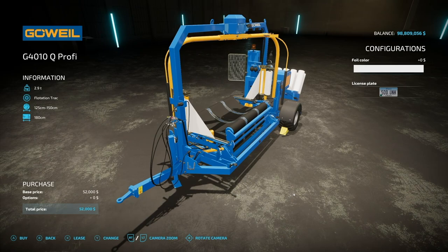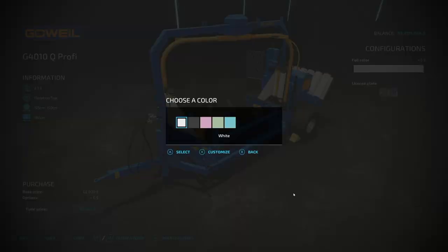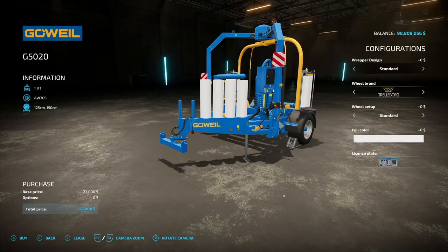It'll do 125 or 100 centimeter round bales, and it will also wrap 180 centimeter square bales, which is pretty cool. And then we have our normal foil color.